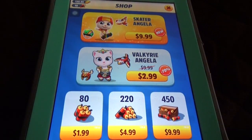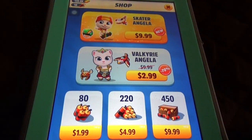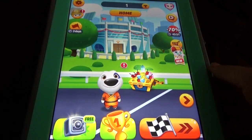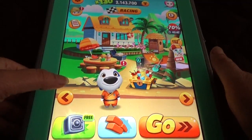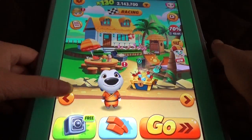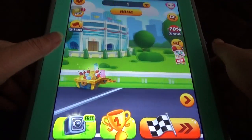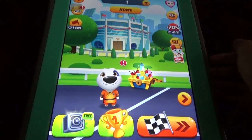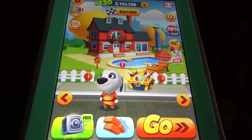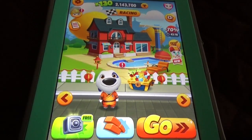Skater Angela is $10 and the other Angela variant you can get for $3. Let's see any other changes. In the missions maybe we can get new things — once we start doing the missions maybe we can get those items. But for now these are the updates: the Skater Angela, the new side map, and these kind of things. That's about the updates in Tom Gold Run. Thanks for watching and don't forget to subscribe!